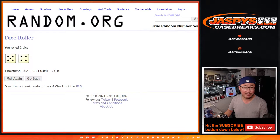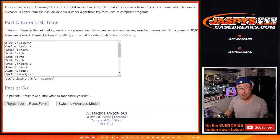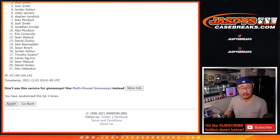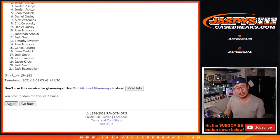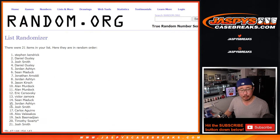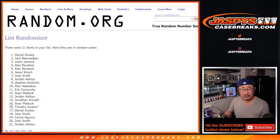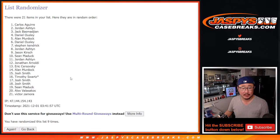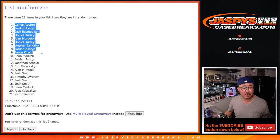Top nine after nine — a five and a four. Rolling one through nine. Good luck everybody. Top nine after nine: Carlos, Jordan, Jack, Daniel, Alan, Daniel, Stephen, Jordan, and Jason.